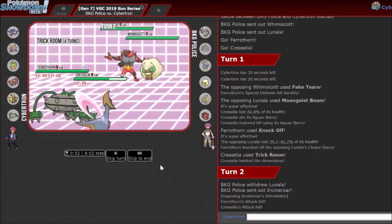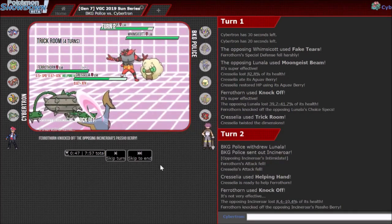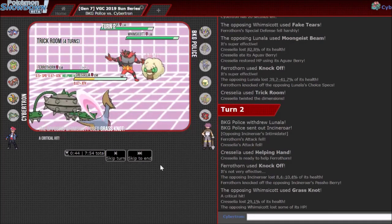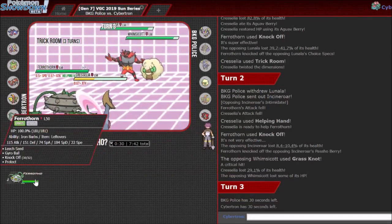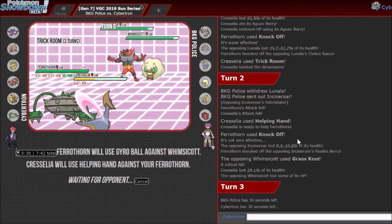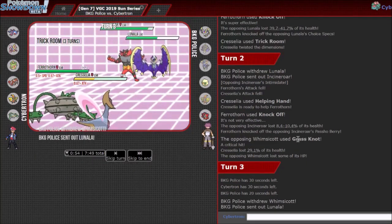I'm gonna Knock Off and Helping Hand, because even if you Encore me, I'll get my Helping Hand off first. He's gonna swap in Incineroar, but now you don't have any real damage presence. And I get rid of Incineroar's item — it's a Passho Berry. His Whimsicott actually has Grass Knot with Life Orb. I probably want to conserve Ferrothorn because it beats everything in the back. This game could have been a lot scarier if my opponent just doubled up.